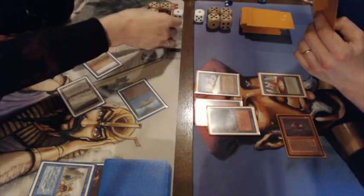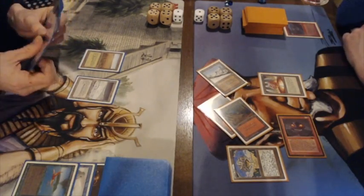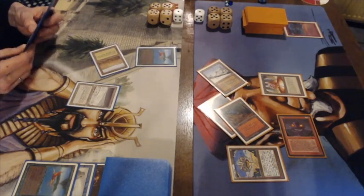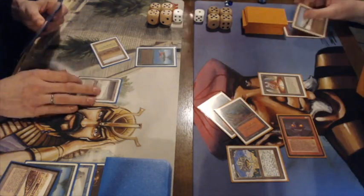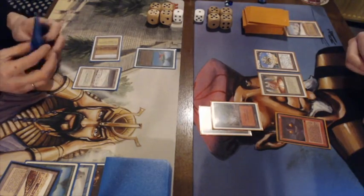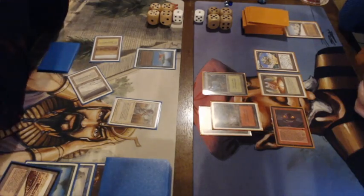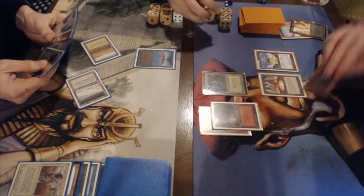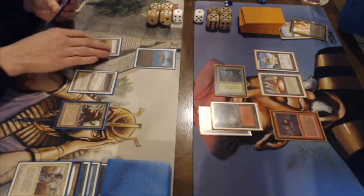Frank attacks for one — Gideon goes to 19. Gideon plays a Lightning Bolt over the Birds and also plays the Chaos Orb proxy, then plays another Birds of Paradise. There's a Strip Mine over the Taiga. Gideon is not using it immediately, keeping a white or blue mana open. There it is — there's the Swords to Plowshares, and Frank is going to gain life — going to 21. Oh wait, he actually plays an Avoid Fate! And there we kind of see maybe a little mistake from Gideon, not playing that Swords earlier.